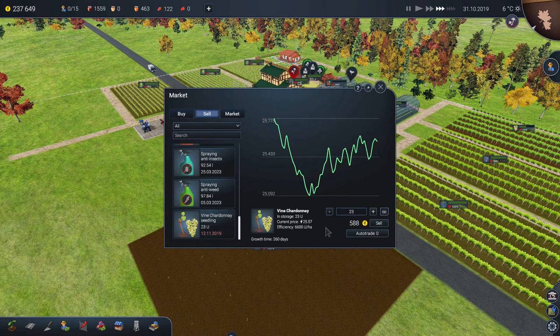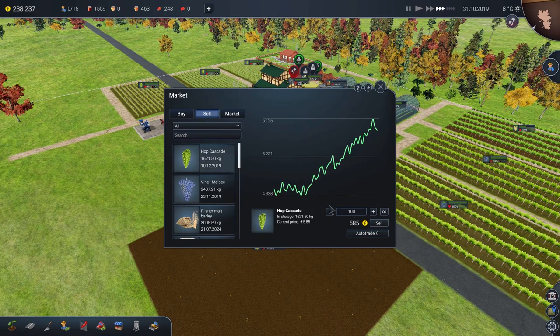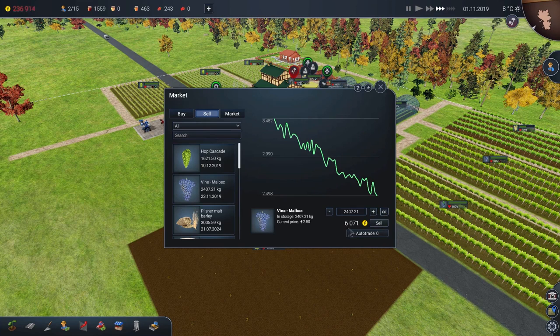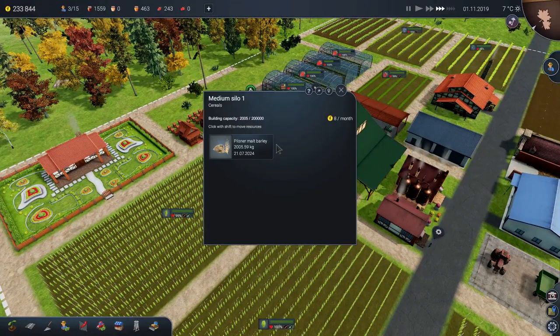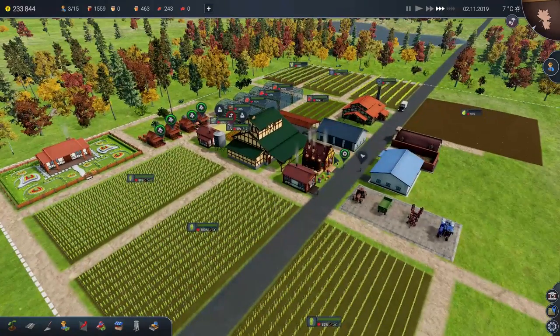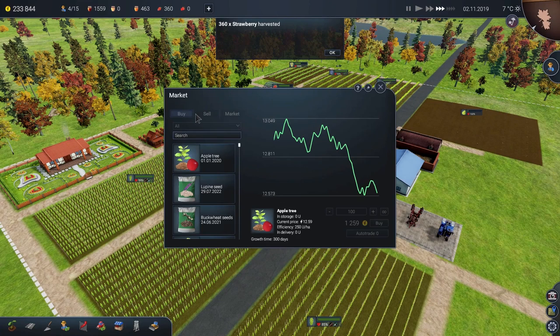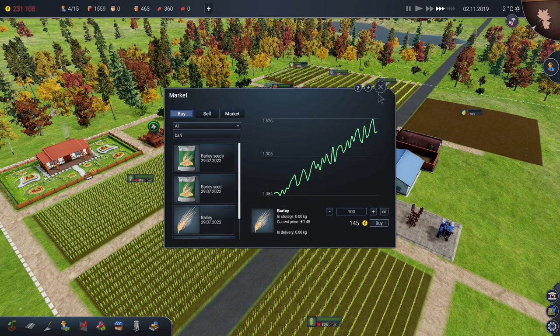We've got some Chardonnay seedlings left over for some reason — we'll sell those, make a bit of money off those. How much do we make from the hops? 10 grand from that. We'd make another 6 grand from the wine — that's 16 grand. Let's sell 1,000 units of the Pilsner malt barley stuff we're still producing. The mill has nothing in it anymore, so we need to buy ourselves some barley. Let's buy 2,500 units of it — why not.